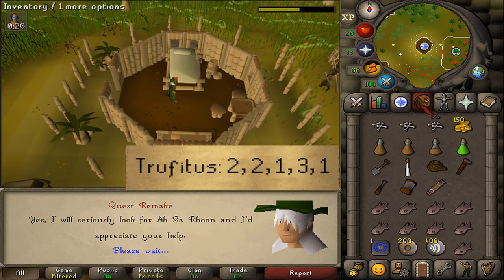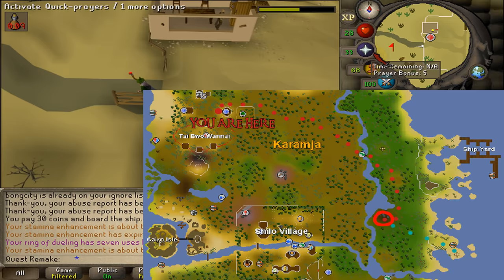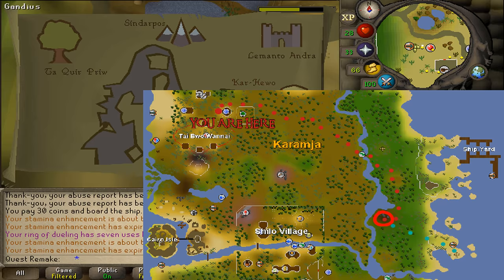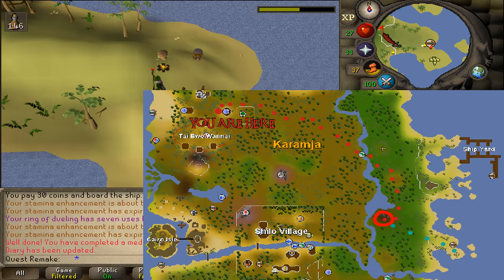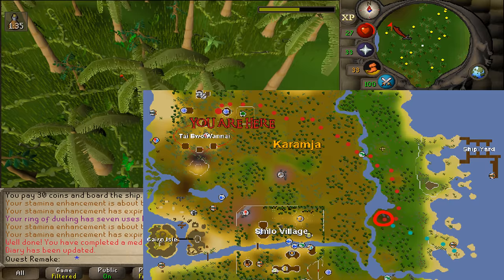Next, run east, or if you have the gliders unlocked, teleport to any gnome glider and take it to Karamja. Once you've arrived to the eastern side of Karamja, run west and keep running west, slightly northwest but mostly west, until you see a river. You'll see a darker black side with some rocks on your minimap.